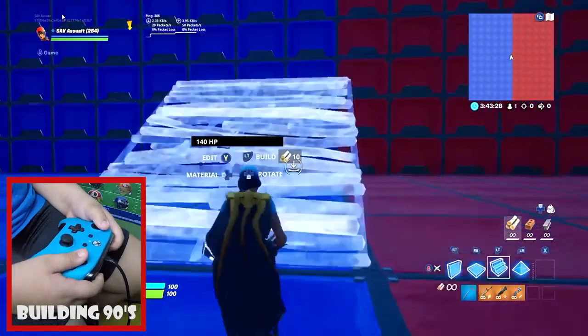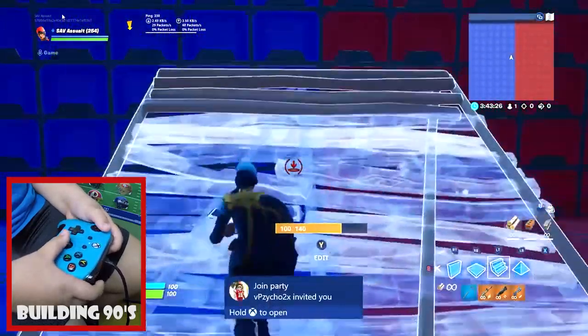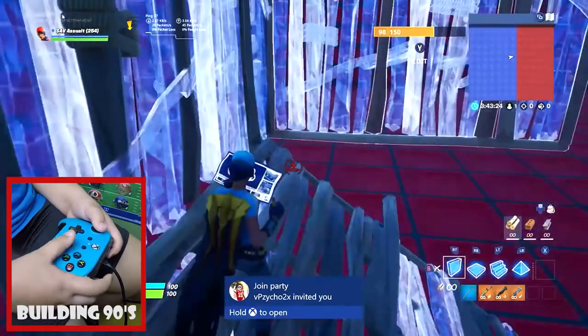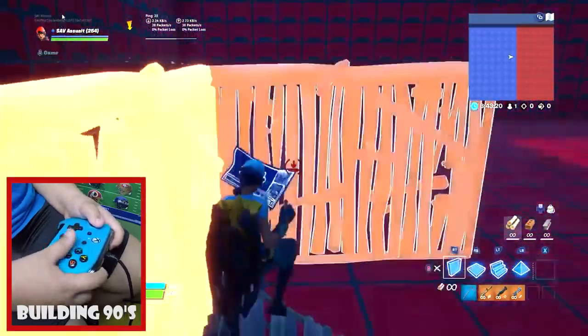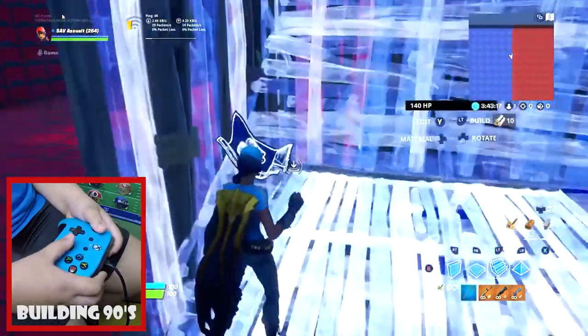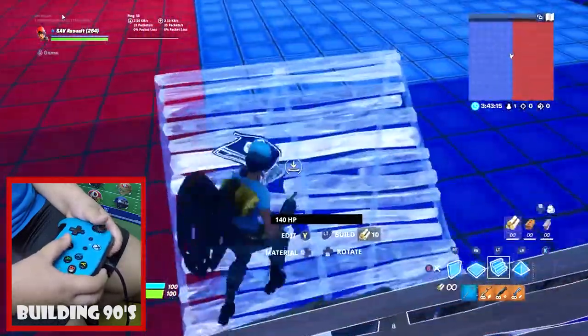First thing I'm going to show you is how to do a 90. What you want to do is build two ramps, then a wall, then another wall, then make two walls like this. Then you want to do this, and then if you want, you can place a floor there.